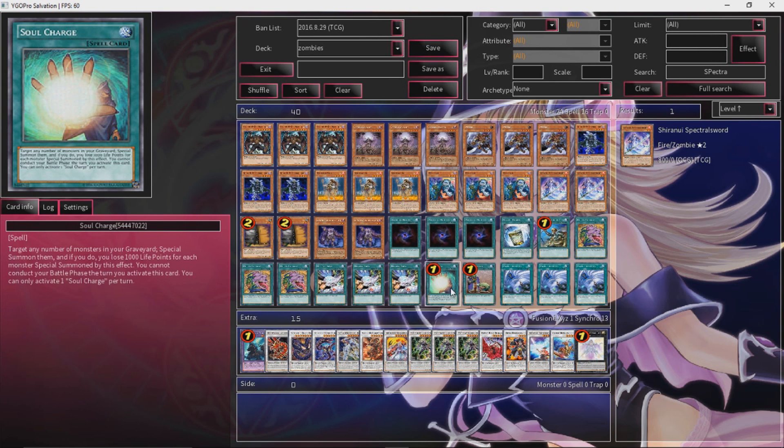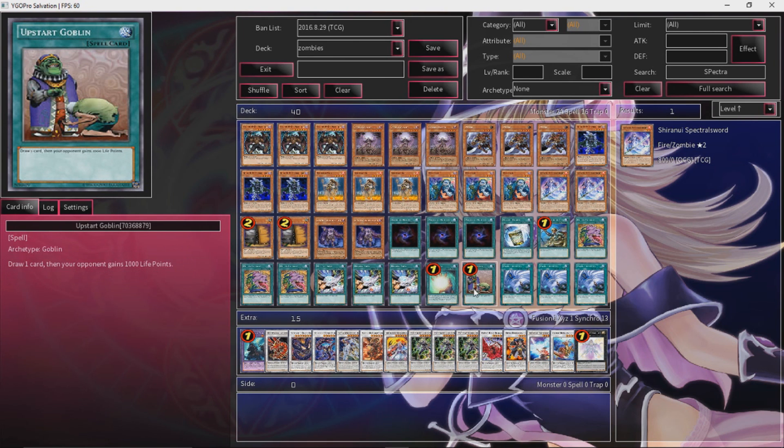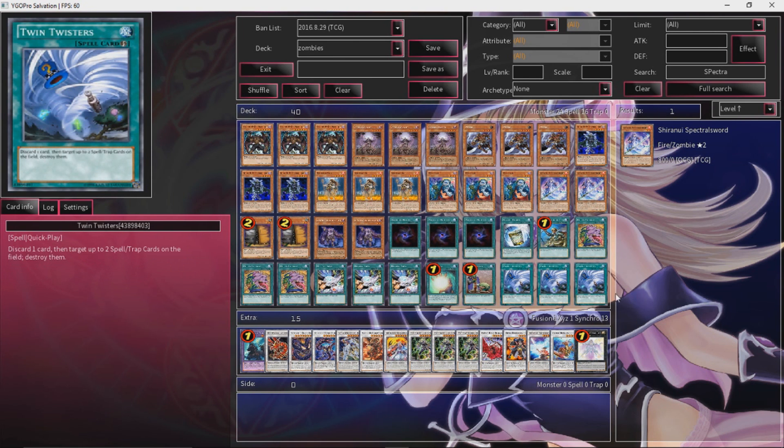Destiny Draw for more consistency. Soul Charge is just pretty great — of course you can't attack, but you can make the biggest field ever that your opponent won't be able to get over. More consistency, and then you've got to get rid of back row. There are a lot of cards that need to hit the graveyard, so sometimes you will have to Twin Twister your own Upstart Goblin just to get cards into your graveyard so you can go off.